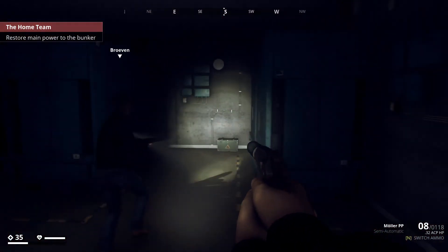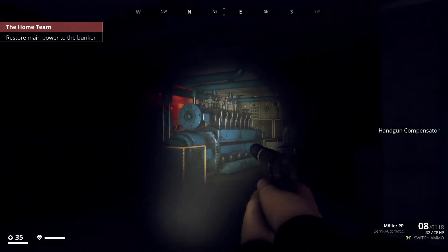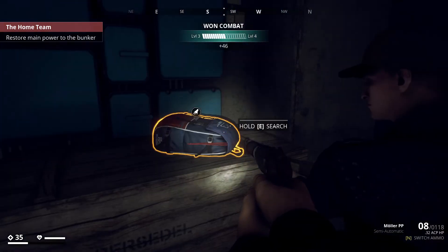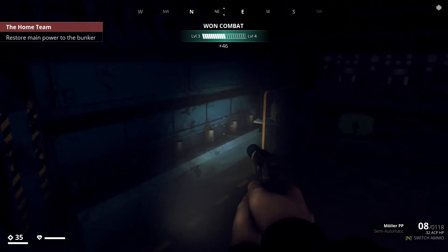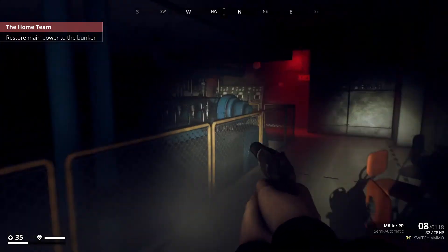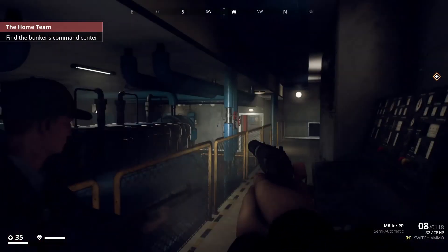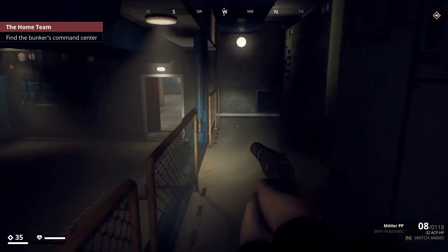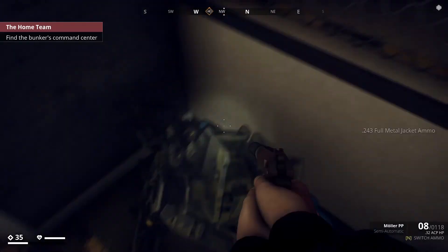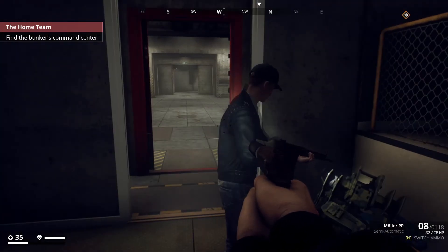That made me jump a bit — weren't expecting him. A little scary face. This looks like the main power room. There's a big button here. Power is restored! That is me over and done with — I am done, I am shattered.